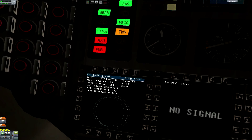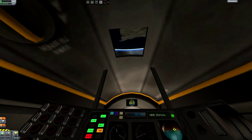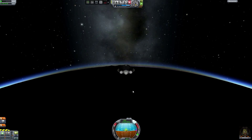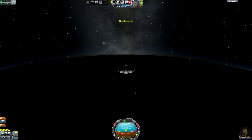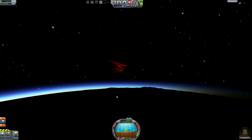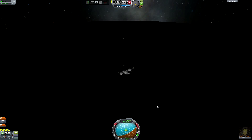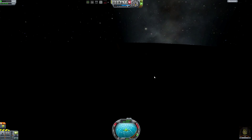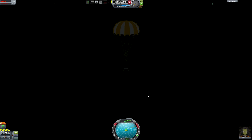Separate. Watching this from the inside for a minute — it's a nice view. Get it set up for re-entry, time warp into the atmosphere. Re-entry effects should start right about now. That looks great. I can't wait until they actually add re-entry damage. I think deadly re-entry kind of overdoes it a little bit, that's why I don't use it. And there we go — chute's deployed fully.